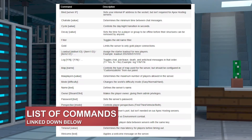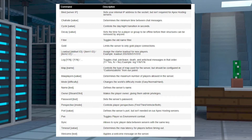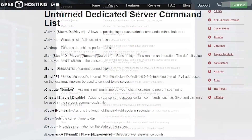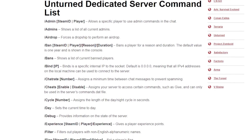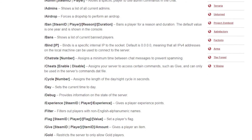Here is a list of some of the many commands that you can put in this file. This list will also be available in our written guide with the same name. If you want to find even more ways to customize, you can also check out our Unturned server commands guide. Both of these written guides will be linked down in the description.